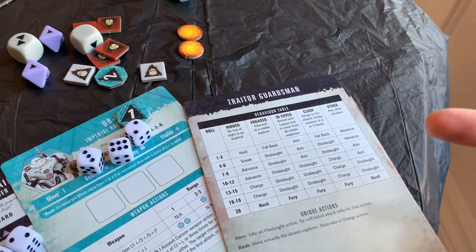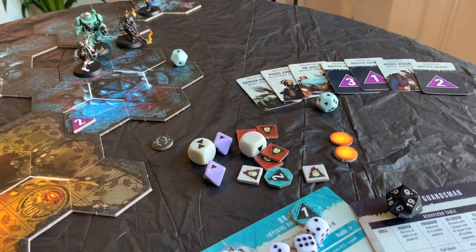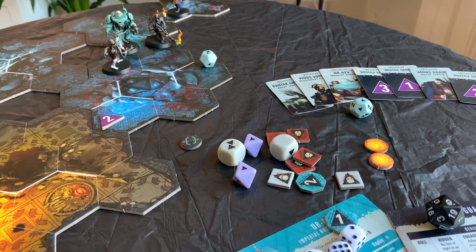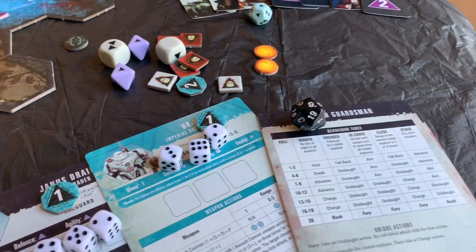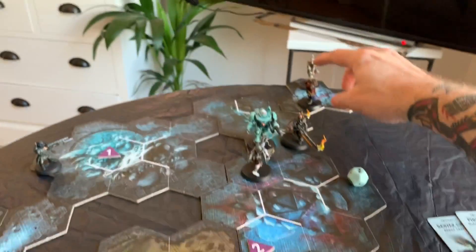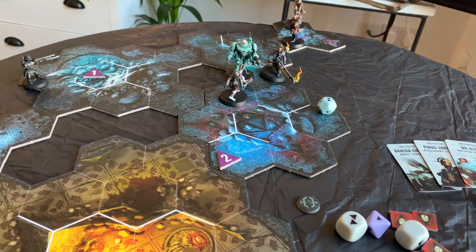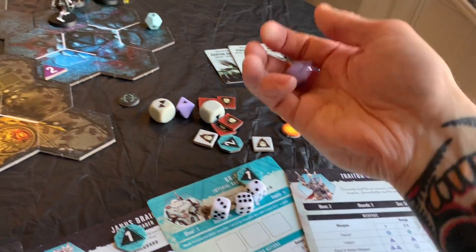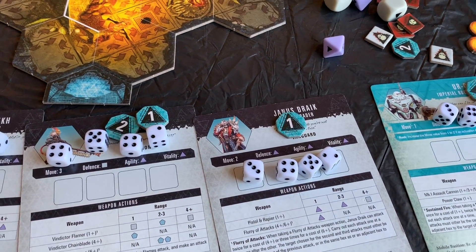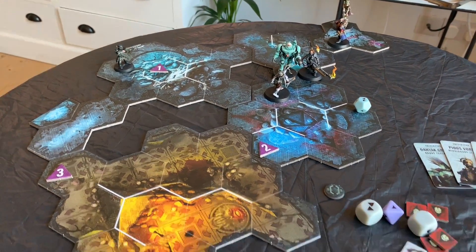Then the next guardsman - same again, Other. That's a nine which is Aim. He's got a lasgun with range four plus, so yes he can attack. He is going to be attacking Janus, ignoring cover - Janus isn't in cover anyway. With a lasgun at four, it's a single purple dice. Nothing. Janus has got four dice. He's not really in a situation where he can do anything so I think we need to get him up to try and take on that last Traitor Guardsman. We'll spend three of the lower dice to get him to move six - one, two, three, four, five - and then spend the last five to do a flurry of attacks. On four plus you can do two attacks, on six plus you can do three. First attack - single wound. Second attack - nothing.